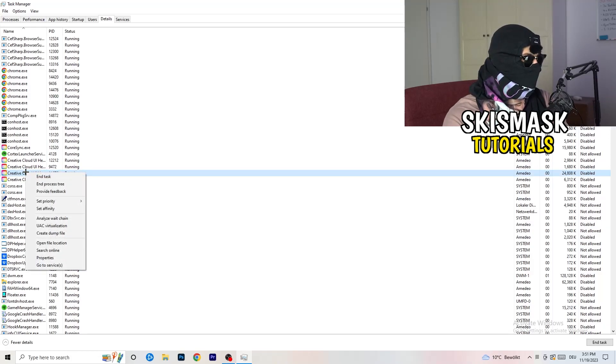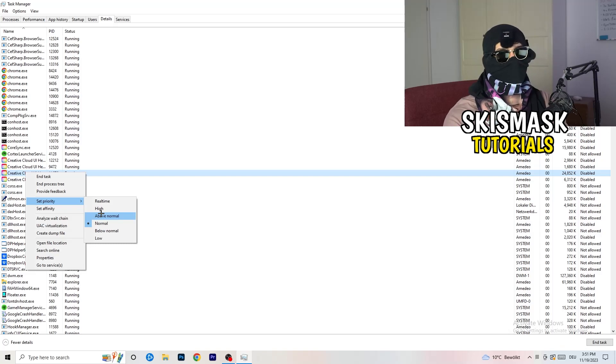Right-click your launcher process and go to Set Priority, hover over it, and click on Above Normal or High — you need to check for yourself which one works better for you, as it depends on your PC. Try Above Normal, try High, and then try to start your game afterwards. If it works, perfect.